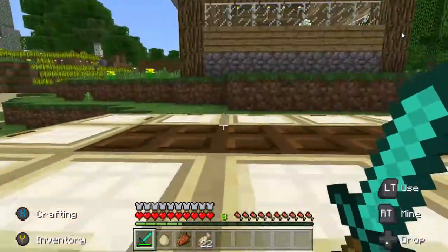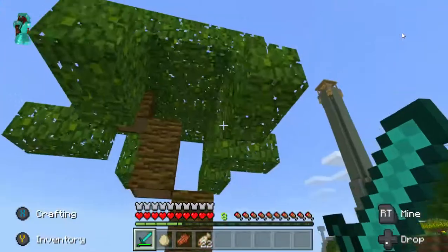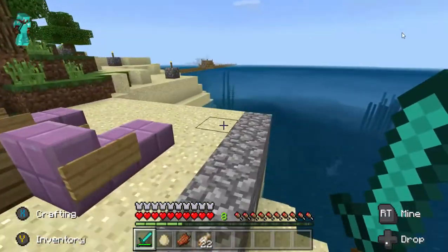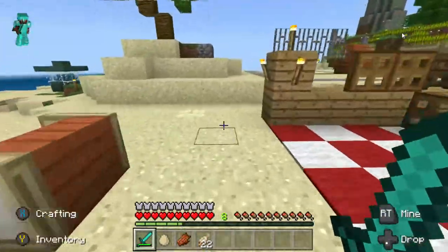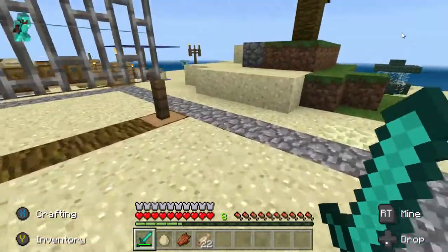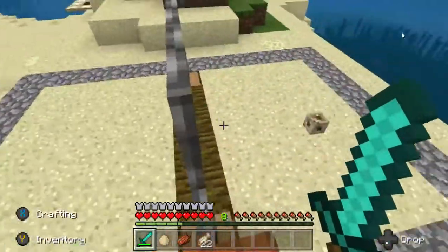Some of y'all might recognize the name — this is Fit MC. He's the bartender here. He can get you something to drink or something to eat. Just a little sitting area and viewing area over here. And a volleyball court — I used a conduit for a volleyball because it's the closest thing you can get to a volleyball in this game. It even has the little platform for the spotter.